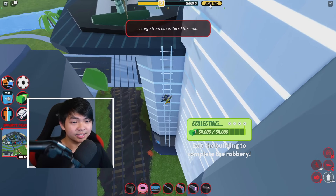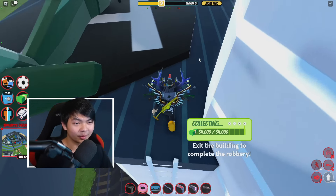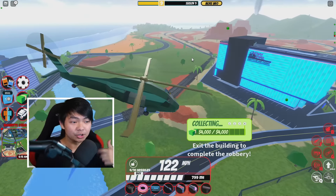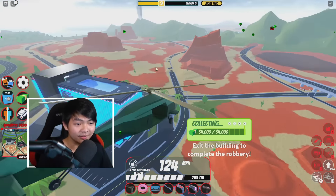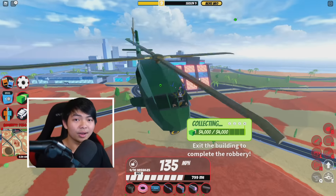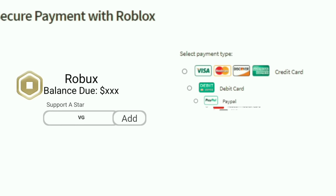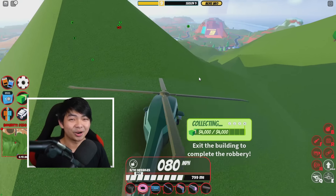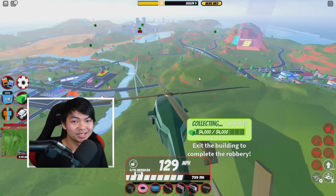That's literally every single thing you need to know for the brand new Roblox Jailbreak bank update this season — the airplane, the bank, and everything else. Hopefully this video helped you out. Keep using starcode VG when buying Robux or Premium; it helps me out tons. Subscribe for more!